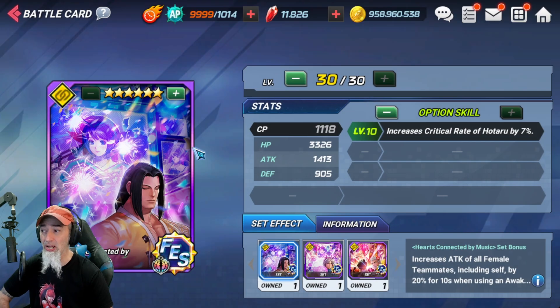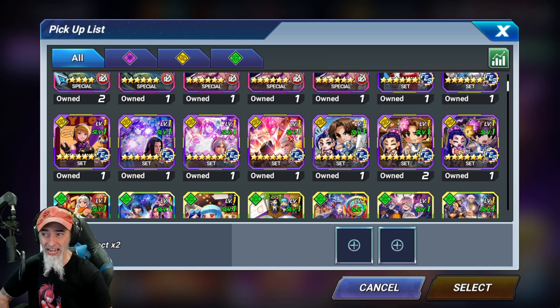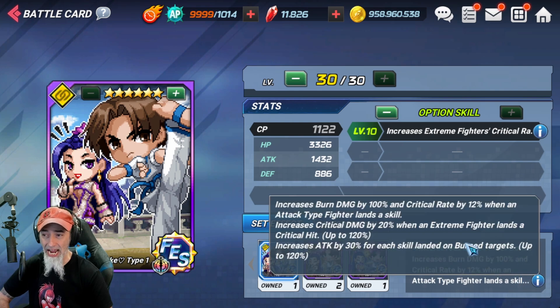The Hodaru set is honestly a really good set as far as support goes, especially for female fighters, increasing critical damage. The critical damage works on female or male fighters whenever you tag out, which is nice. 10 doesn't sound like much but it's really good — people still use it to this day for their support buffs.